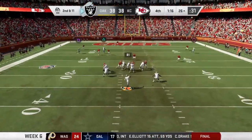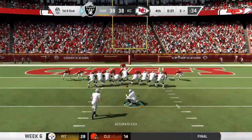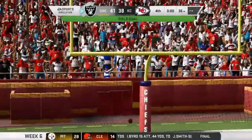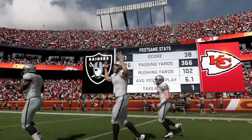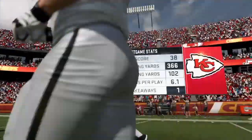Off play action, George — oh, a battle for it here, and this will be caught. The clock showing just one tick — this for the win. So for the Raiders, they improve to 5-0 now on the young season, and they'll get another road date next week.